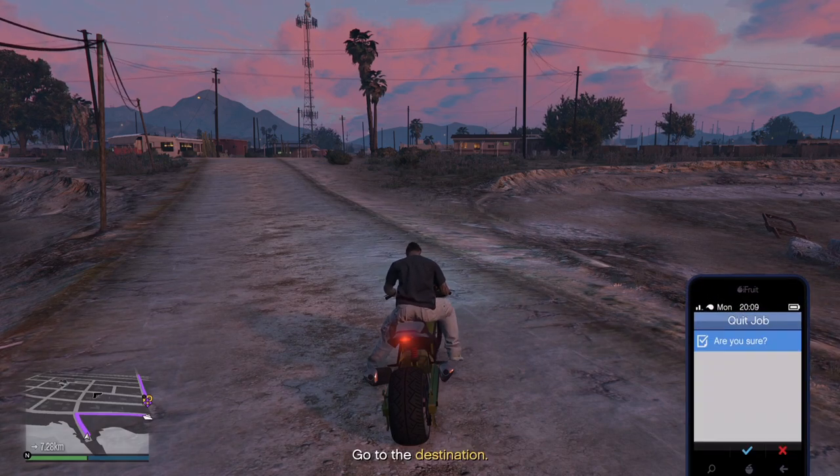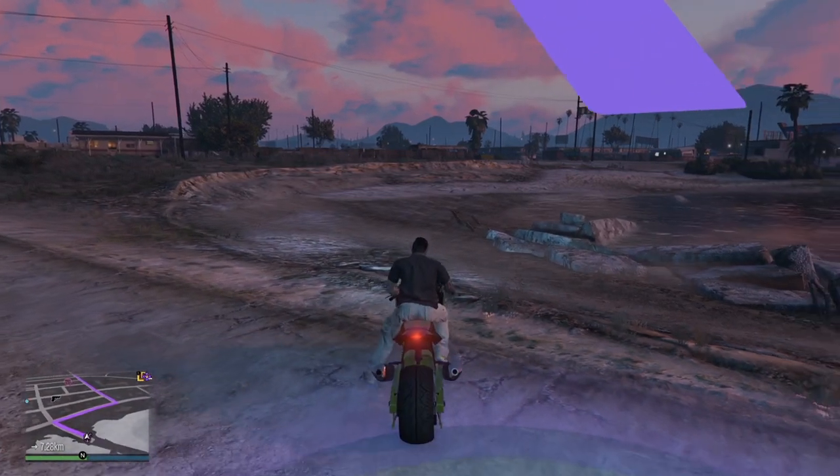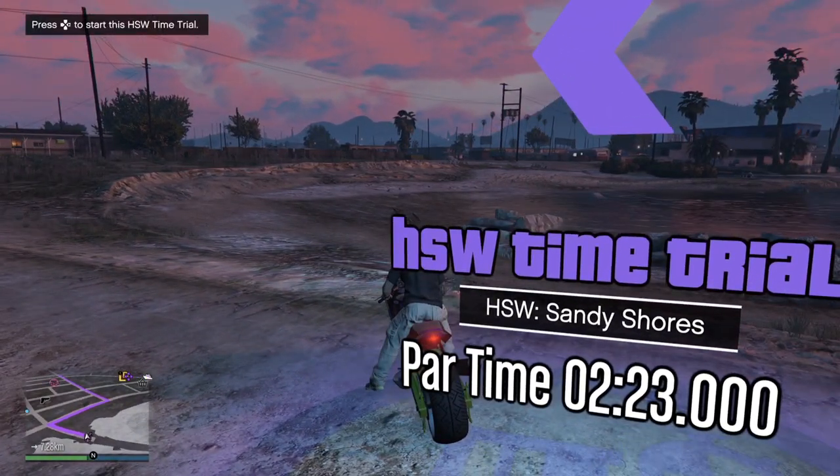Back out of your pause menu, open up your phone, and quit the time trial. Next, roll onto the edge of the Corona facing this way, and when you're ready to go, press right on your D-pad.